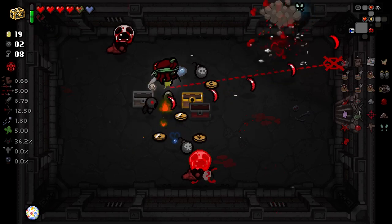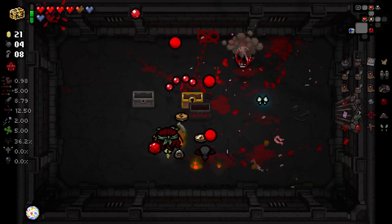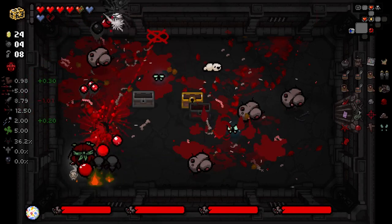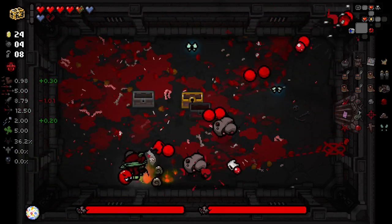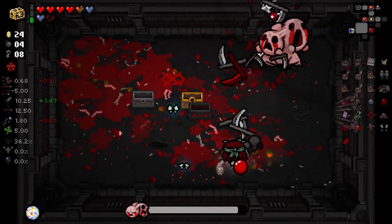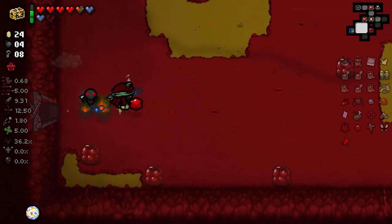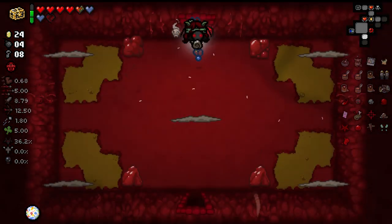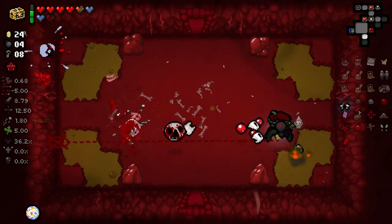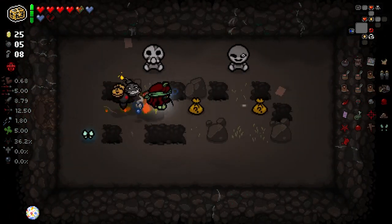We got to pick up a broken heart here, which I will take. Broken hearts are probably the biggest thing in Repentance Plus that I'm not a fan of, mainly because they're just potential annoyances if you accidentally pick them up, and it's very easy to do so. They're not terrible, they've got their uses. But they are just a little bit strong because one broken heart doesn't really make all that much difference, whereas one heart container can make quite a lot of difference to a run - for devil deal trades and survivability. Reducing your max containers from 10 to 9 isn't all that impactful really.